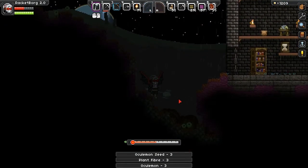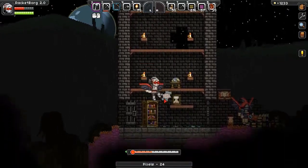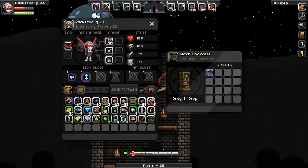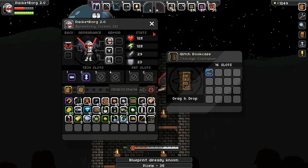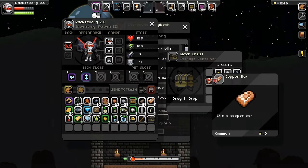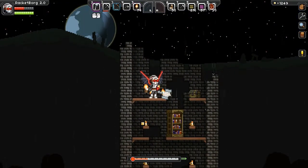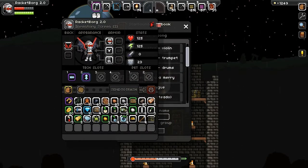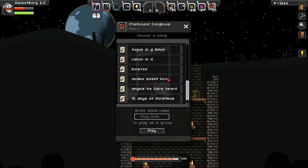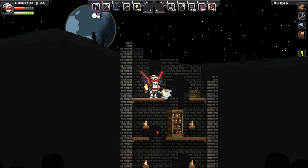Oh another tower! Another one of these enemies — you know what, let's just go ahead and loot up since he's going to attack me anyway. Nuts and bolts blueprint — already known, you can keep that. A drum kit! We can actually play the drums. Now we've got some nice festive tunes.